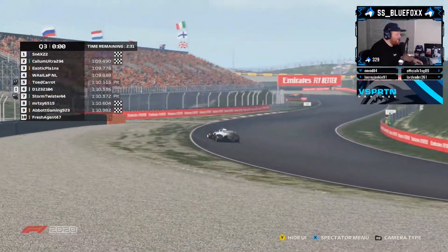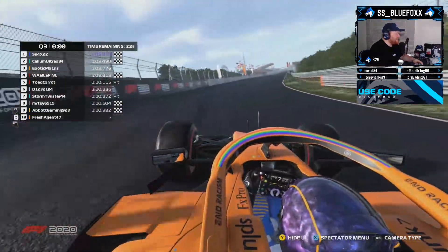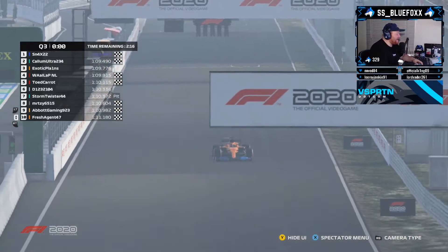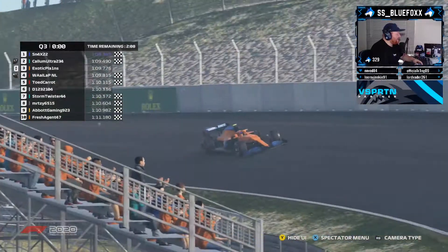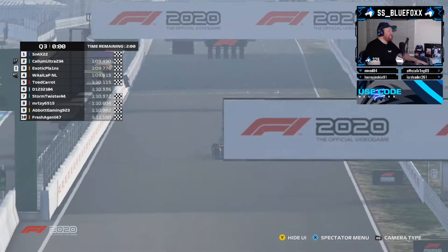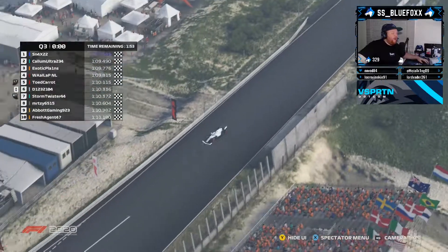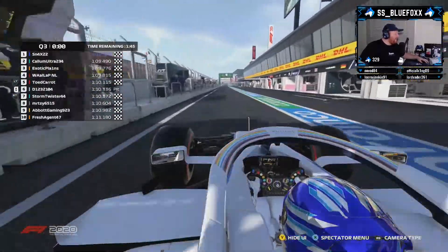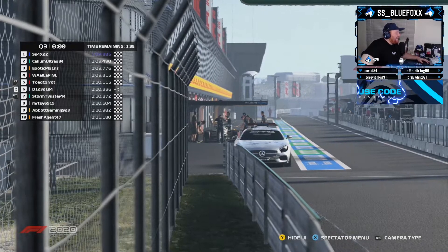Blocky has pulled out of that lap. Fresh Agent still hasn't set a time in Q3 — coming up to the line, only enough to stay P10 with a 1:11.1. While that cannot improve, Exotic is going to be very comfortable in P3. He crosses the line but doesn't improve. There we go folks — we have a Dutchman on pole position! Snacks 22 with a 1:09.385 — set it early, set that benchmark, and no one was able to answer it. That's a hell of a lap, that's a beauty.